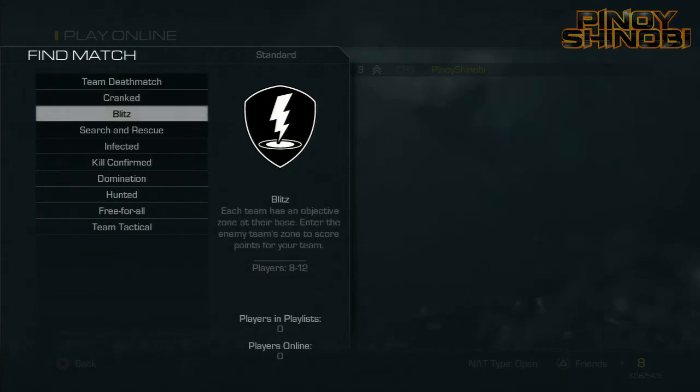Moving on to the next one, Blitz. Each game has an objective zone at their base. Enter the enemy's team zone to score points for your team. So this is kind of like Capture the Flag. And if you notice on the list, there is no more Capture the Flag. I believe Blitz is their replacement for Capture the Flag. You have to run to the enemy base, and once you get there, you score one point for your team. Instead of running all the way back, you get spawned back at your base. It's kind of like a touchdown at the enemy's base. This was revealed during the multiplayer trailer at the very end where the guy disappeared.